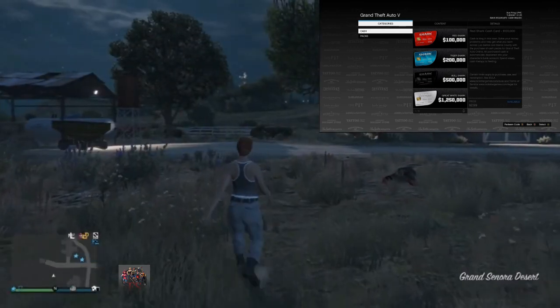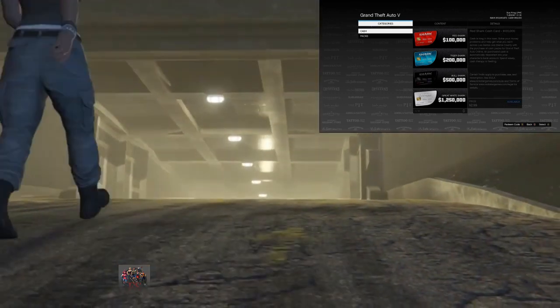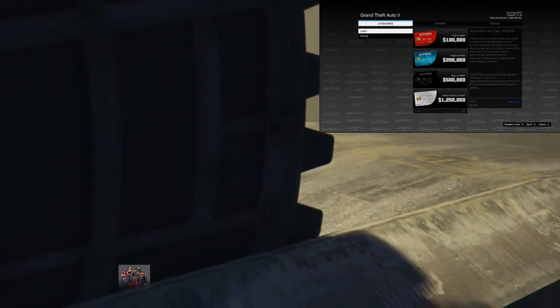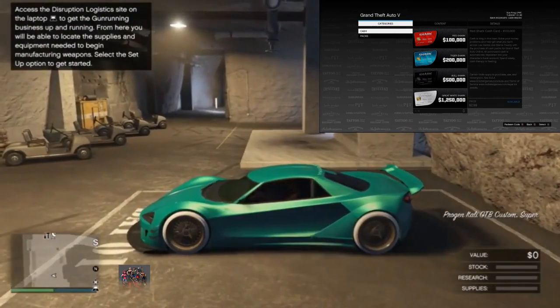The receiver needs to go inside his bunker. It doesn't matter what bunker you have — if you have another bunker, for example the one in Paleto Bay, just fly there with your CEO Buzzard. My friend had the same bunker as me, so he simply needs to turn around and get inside his bunker.